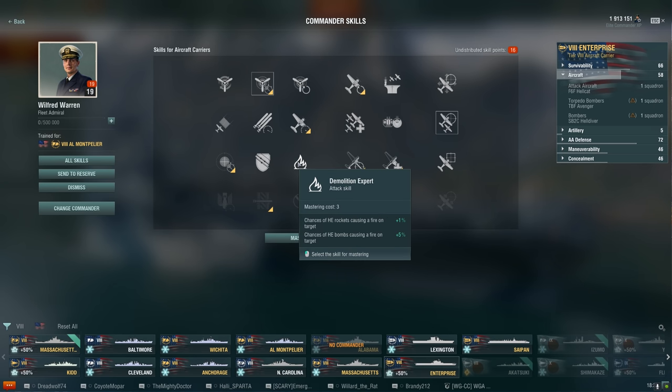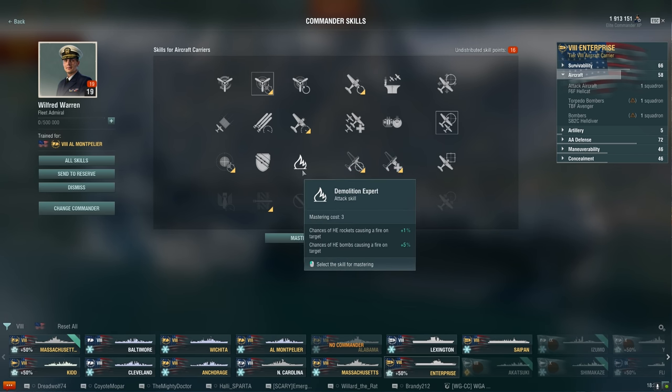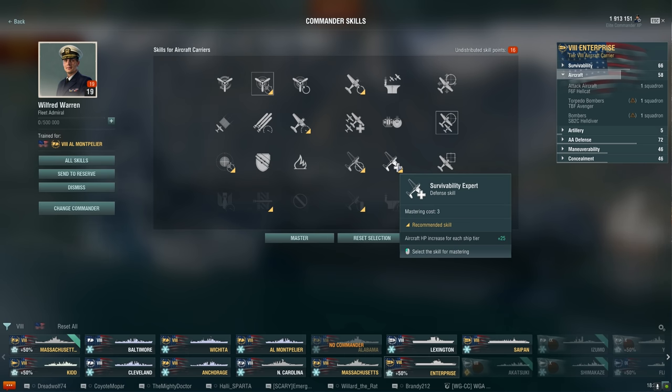Demo Expert increases the chance of HE rockets causing fire by 1%, and HE bombs fire chance is increased by 5%. This only mildly helps the Enterprise because you only have the Hellcats and AP bombers, so I'd probably pass on that as well.